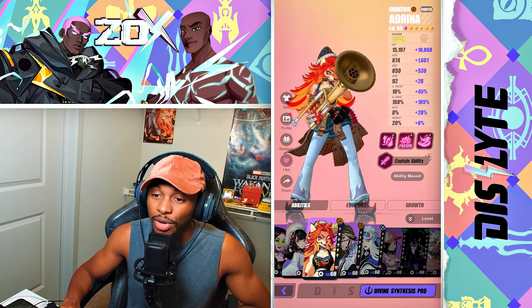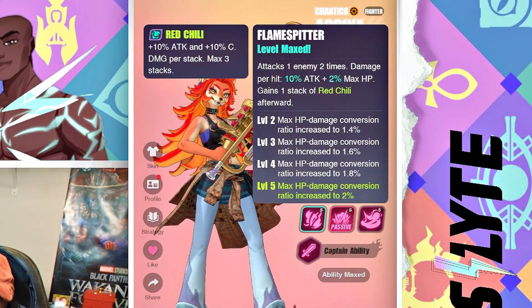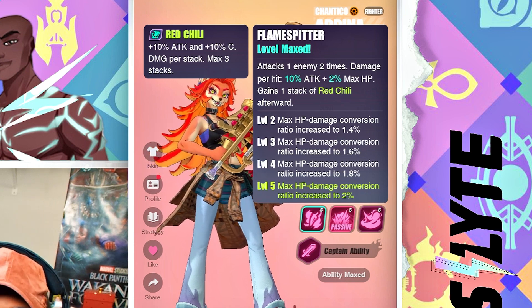Starting with her S1, we have Flamespitter. It attacks one enemy two times; damage per hit is 10% attack plus 2% max HP, and then she gains one stack of Red Chili afterwards. With Red Chili, you're going to get 10% attack and 10% crit damage per stack, stacking up to three stacks — so that's 30% attack and 30% more crit damage.